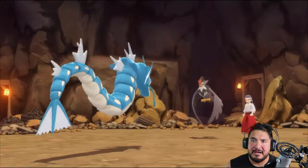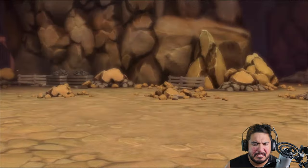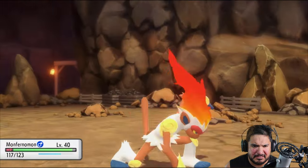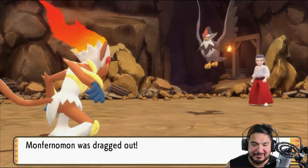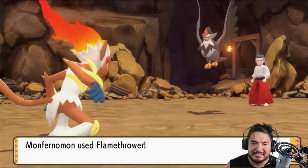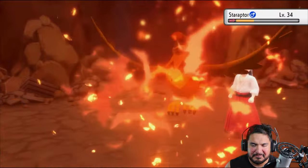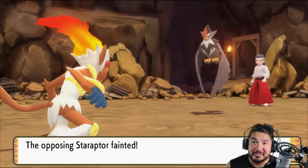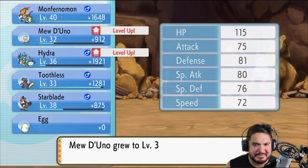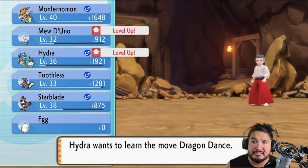We're not just gonna find the Gym Leader right away. This guy is using Whirlwind. You asked for death — let's go for the Flamethrower attack. Bam! Barbecue Chicken. Monferno growing to level 32 right here, and Hydra is halfway to level 36. And it's learning Dragon's Dance — this move I definitely need. Forget Rain Dance, we're going with Dragon's Dance because it will benefit it better. Makes it faster.